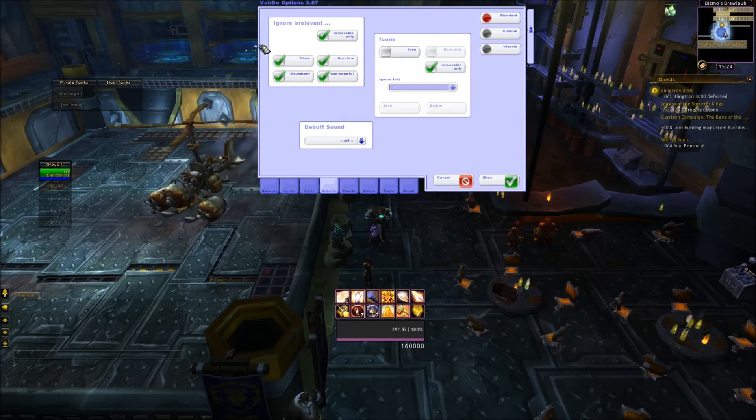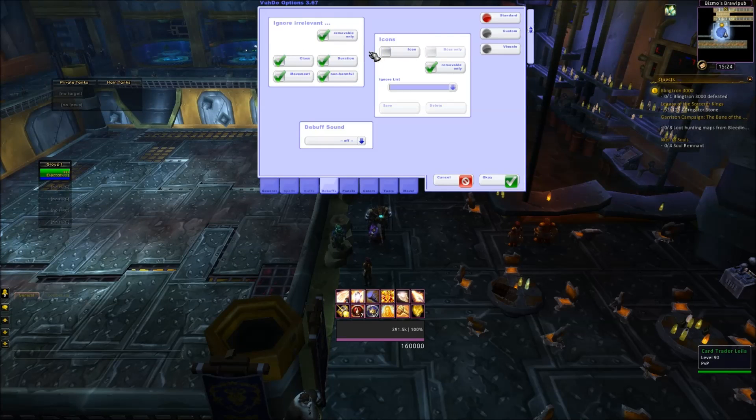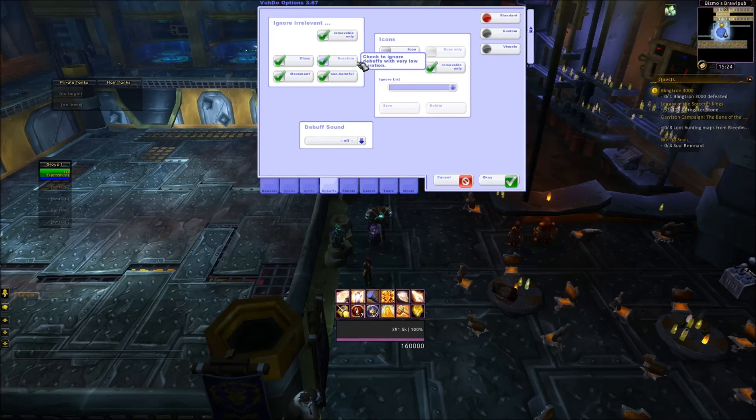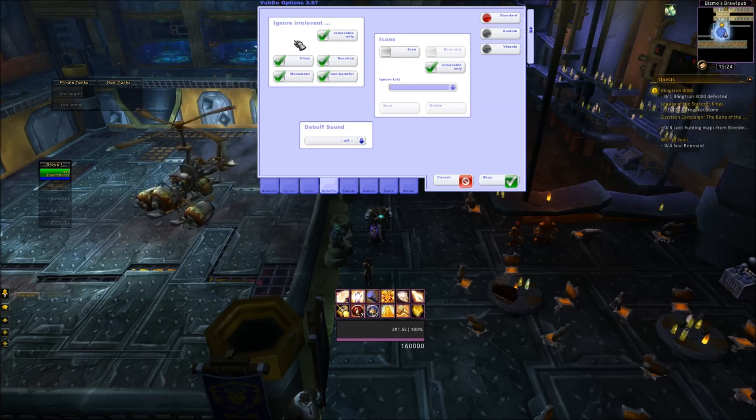These options right here are for irrelevant debuffs — non-harmful, don't care. Movement: you can do this, so say you're getting slowed by something, it's not going to show up because it's only a slow. I don't really care about that — I don't have a mass dispel, I've got two hands of freedom. And if people are getting slowed, I'll probably notice it. This one right here will only filter the ones that have an extremely short duration left. And class is pretty much like, is a rogue getting mana burned? Who cares — he doesn't even have mana.